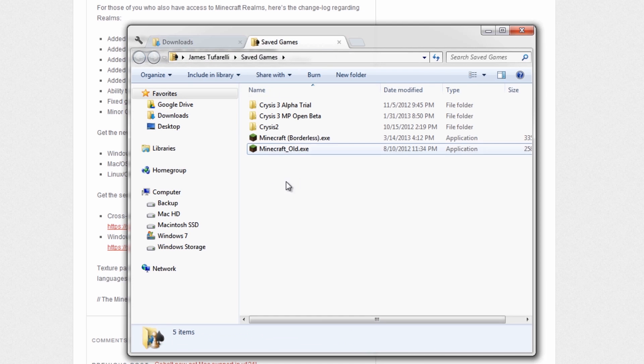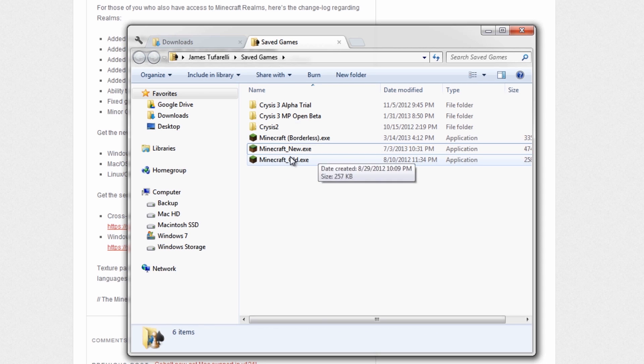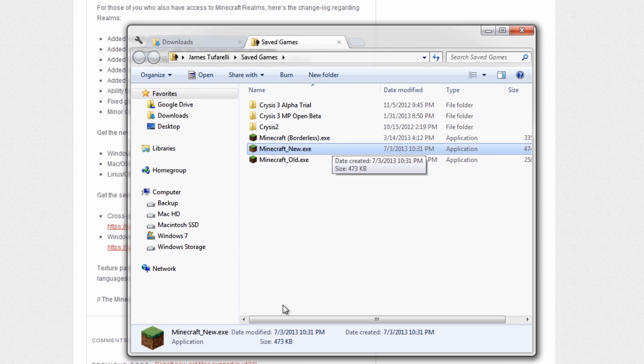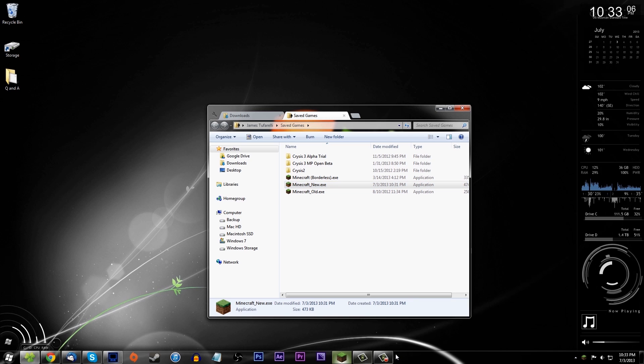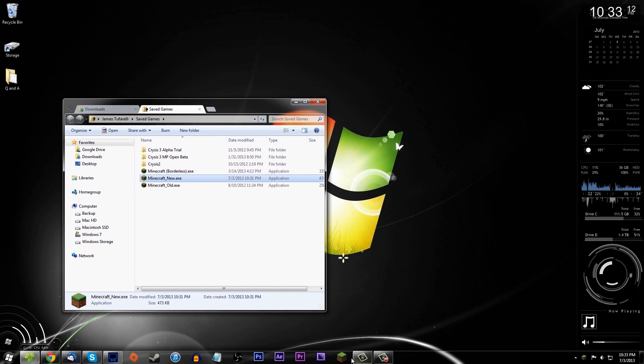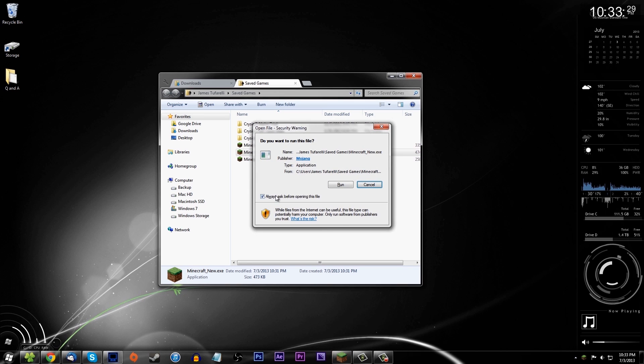I'm gonna do cut and paste. Now you've got minecraft.exe - this is the new one. Just to keep everything organized, I'm gonna go ahead and name this 'minecraft_new' for now. You don't have to rename it - that is something you do not have to do. Then what I'm gonna do is replace this, because if I launch the old shortcut, it's still going to try to take me to my old launcher and it's gonna freak out. So I'm gonna unpin the old one and pin this new one onto the taskbar.